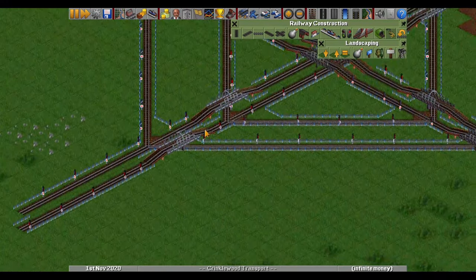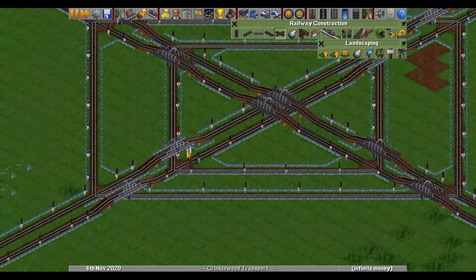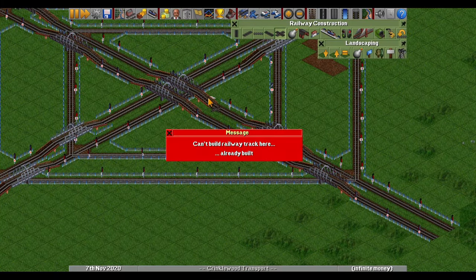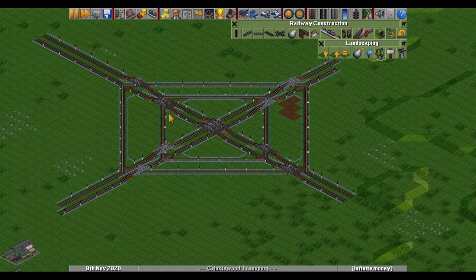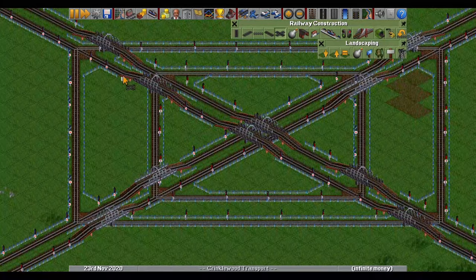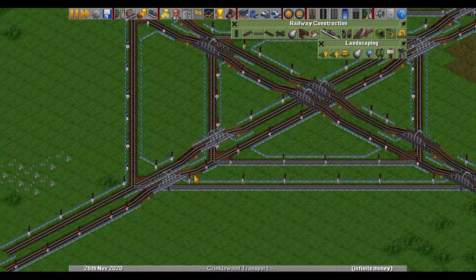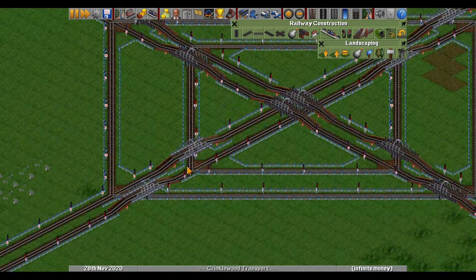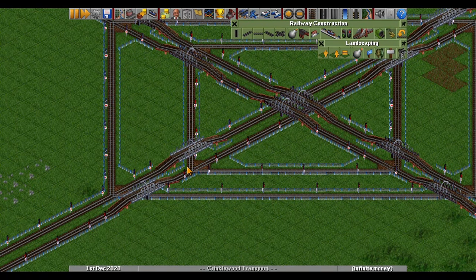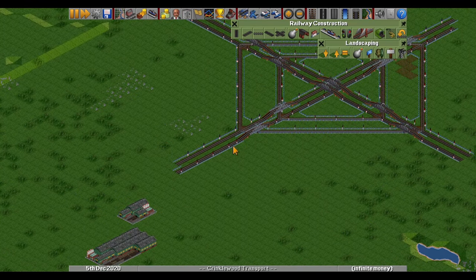The main point is that you pick a starting location, split in three ways, merge them into the other two lines, and the third one goes straight. This way you get all your directions covered and nobody slows down significantly. There is now a four-signal gap. Of course you can double up all of these bridges, but that's only necessary when you are building a huge network with thousands of trains.